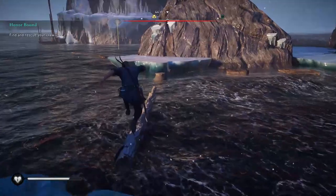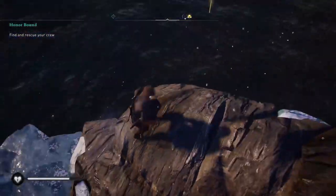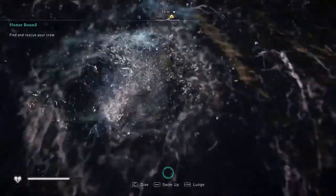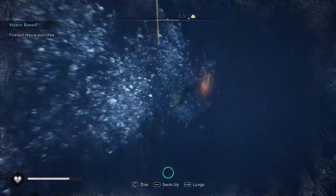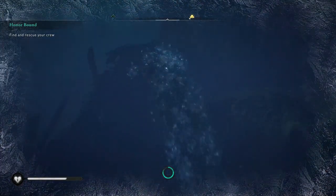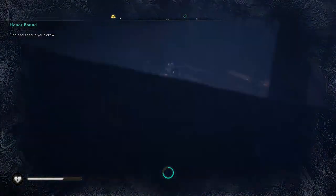Next, using the floating tree branches, get to the small rock that sticks out from the water, from where you need to jump in the water between this one and the smaller mountain you see in front of you. There you will find a boat wreckage that can be accessed from behind, inside which you will find a chest containing more resources.